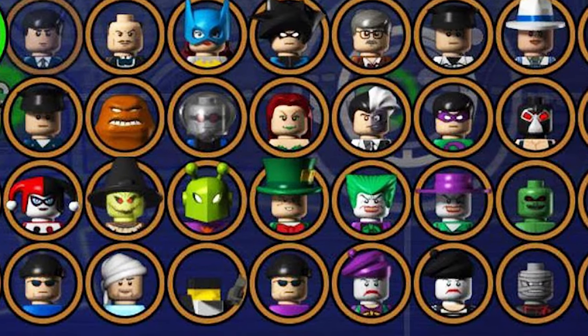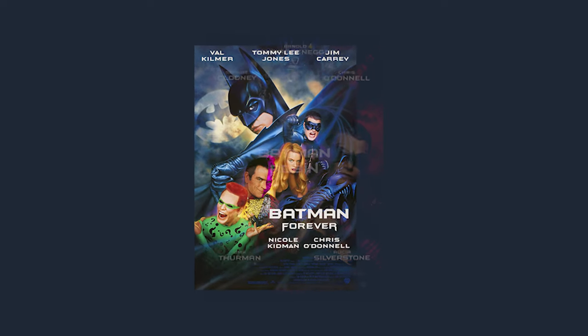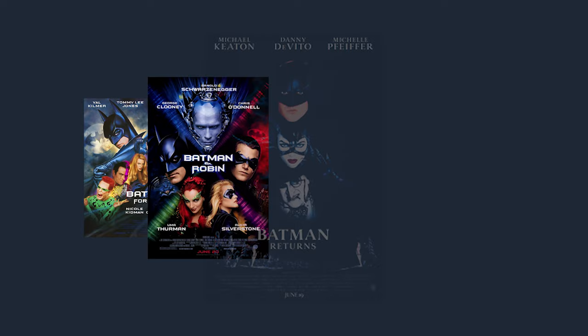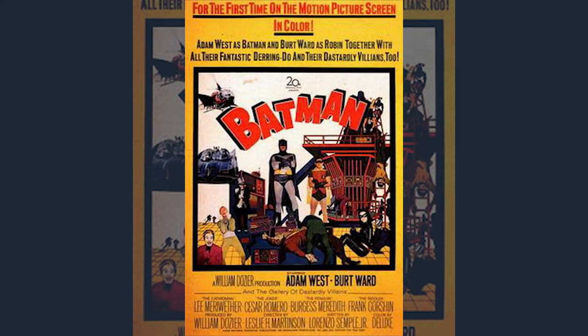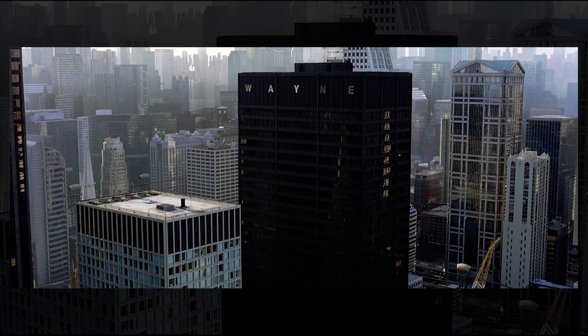Each of the game's playable characters are separately based on both Burton movies and Schumacher's Batman Forever. Chapter 1 is based on Batman Forever, with two levels based on the final films in the series, Batman and Robin. Chapter 2 is based on Batman Returns, and Chapter 3 is based on Batman, the 1989 movie. There are also many references to other Batman media, notably the 1966 Batman film, with the Penguin Submarine featured as a playable vehicle. The Wayne Enterprises building is also directly based on Nolan's Batman Begins.